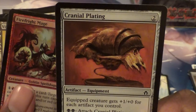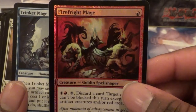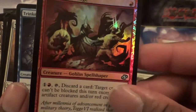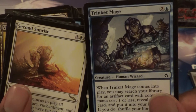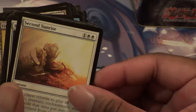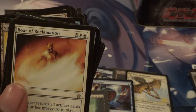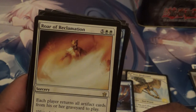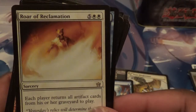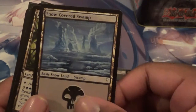I have this Foil Fire Fright Mage — a foil common. There you got a Trinket Mage and an original Trinket Mage. I think the set is Fifth Dawn. We got a Second Sunrise — tequila sunrise, I'm kidding. We got a Second Sunrise — it's always really cool, if you're in white you get to bring stuff back. Roar of Reclamation — each player returns all artifact cards from his or her graveyard to play. Another Spell Snare — I'm gonna get a playset at this rate. Got a Seismic Spike. I got a Snow-Covered Swamp.